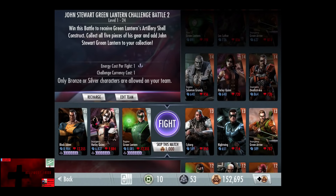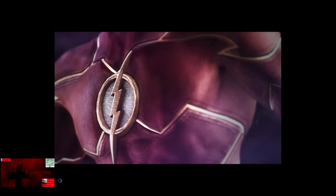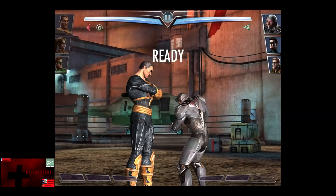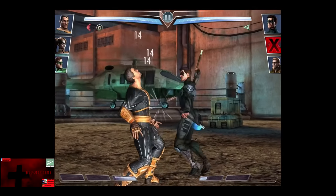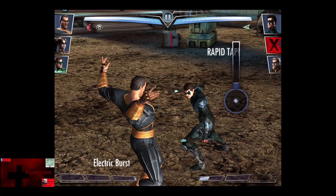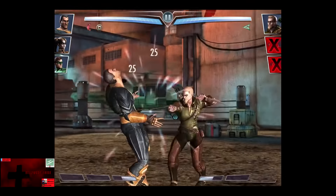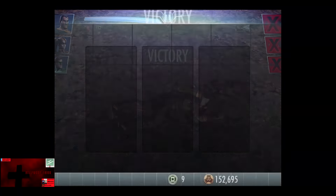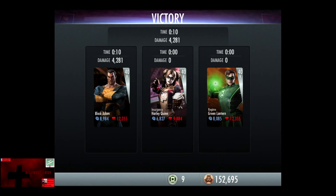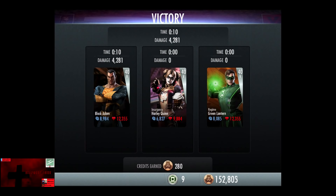In the third matchup, we have that ugly black man, that weird guy in the mask, and some annoying archer. Skipping the match is 1,000 credits. Cyborg is bitch slapped in three punches. That ugly man in the mask is about to get shocked. And that creepy guy with the bow and arrow is getting bitch slapped for the victory in the third fight. 225 XP, as well as 280 credits.